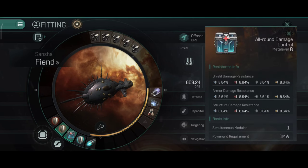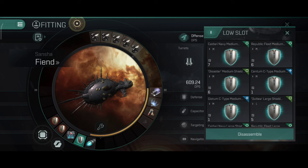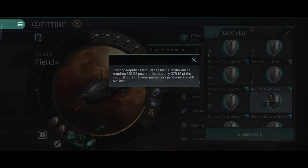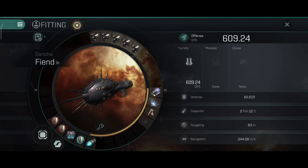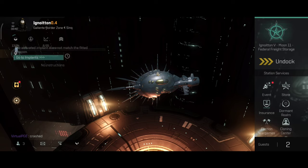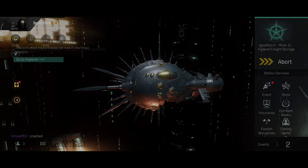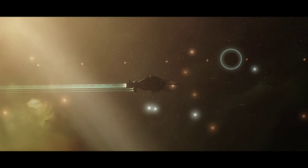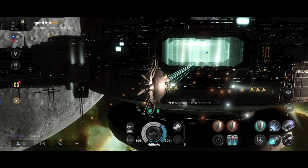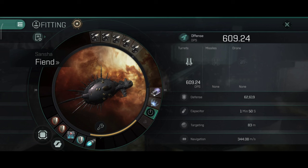You can do a large Nosferatu and a large shield booster build with basically the same adaptives and the damage control — same resistance, just a bit less shield and an active tank. You can go passive or active on this ship. The way to fly the Phantasm and the Fiend is to go with a tanky build — speed tank or straight tank. You have an afterburner, and afterburners are perfect for speed tanking.